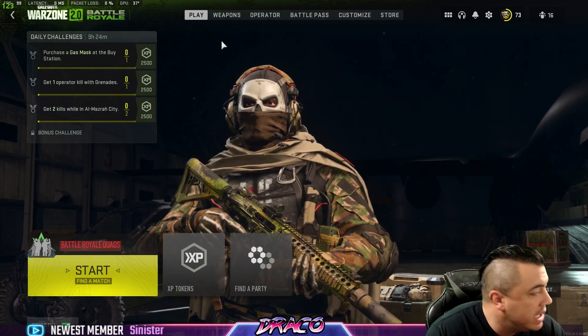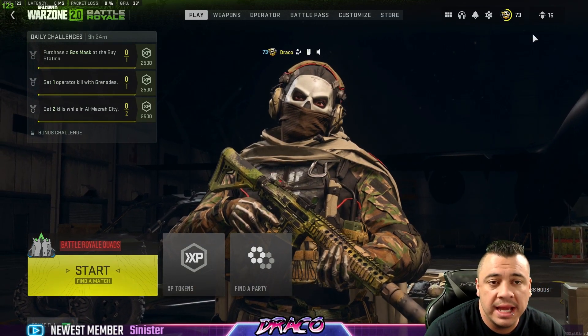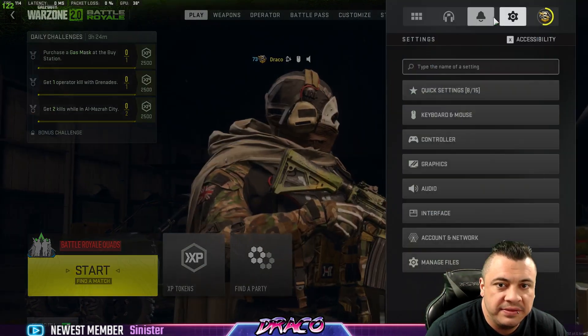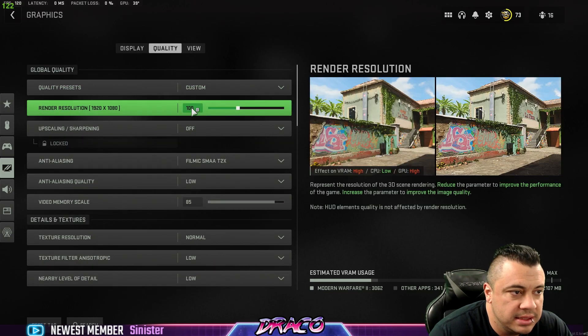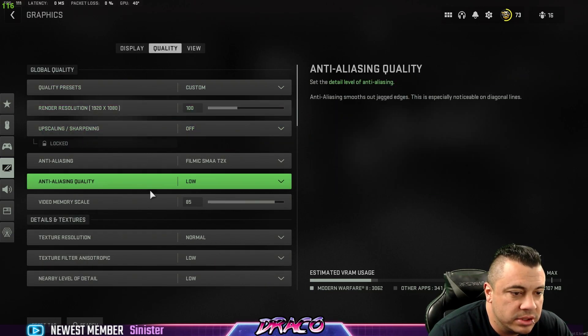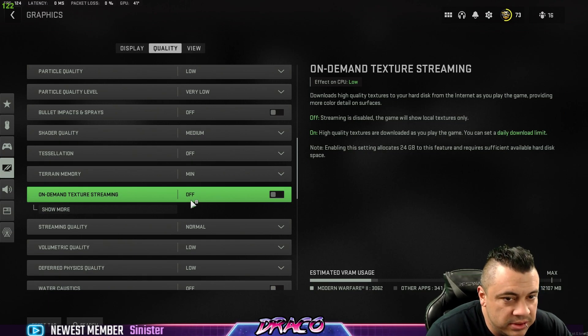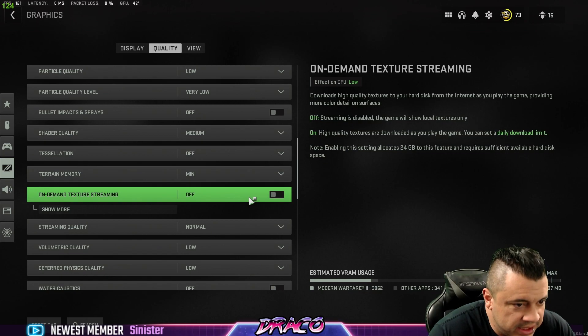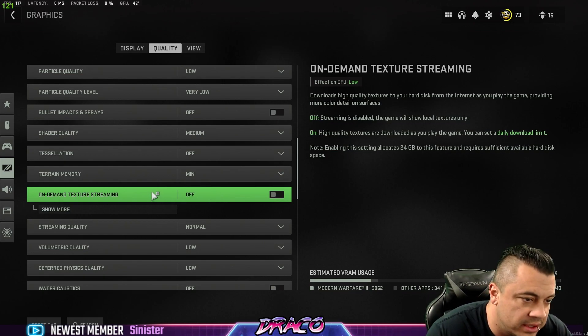Inside the game everything is running smooth with no crashes. One of the other settings that was crashing systems for people is under Quality — it's the On-Demand Texture Streaming option. I don't use this at all. A lot of people were using it and getting dev errors and crashes, so I've turned it off completely. Not running on-demand texture streaming has helped me a lot in both Warzone 2 and Modern Warfare 2.